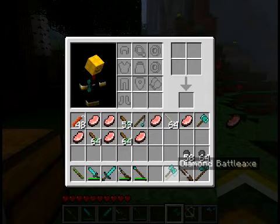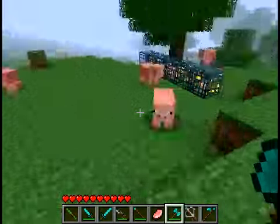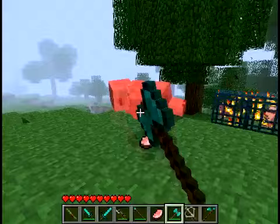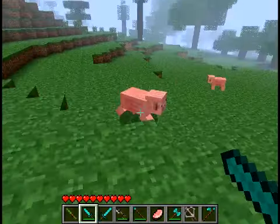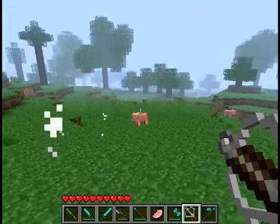This is the battleaxe. This one actually attacks really fast. Well, the diamond knife attacks faster, actually. I think you can install these mods on your server — I'm not 100% sure, but.